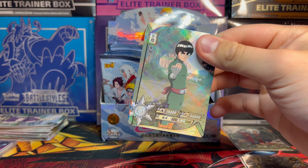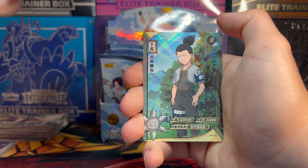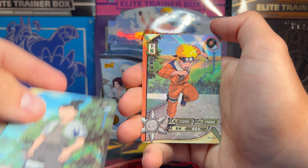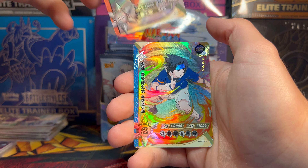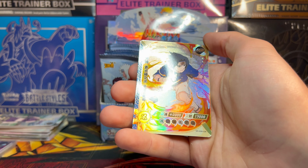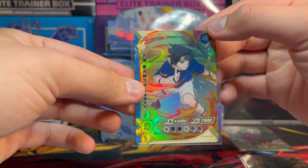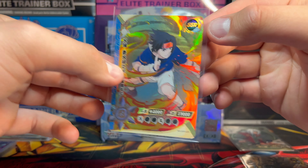Another banger of a video. Today we are opening up this Naruto Kaiyu booster box. We got Sasuke and Itachi on the cover here. There are 50 packs in this bad mama jama and we are going to open them all up. We get some cool exclusives in this box as it's technically the tier 2.5 of all the Naruto releases from Kaiyu.